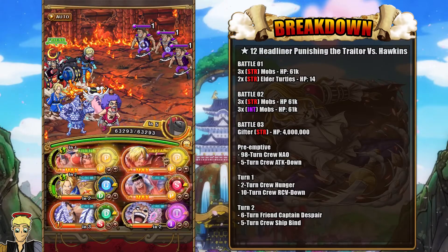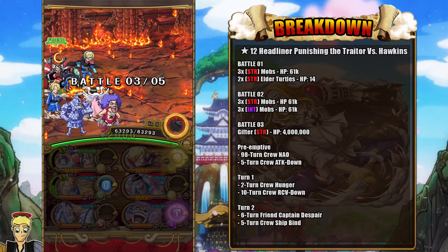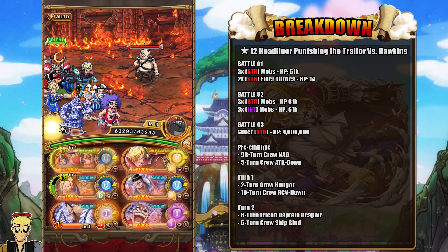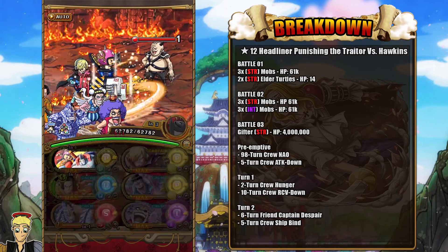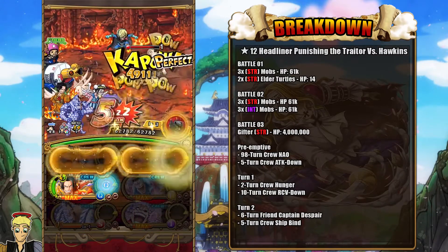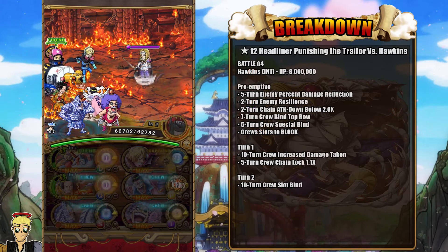When you get to Stage 3, it's going to be important that you hit all your Perfects because the attack down is going to be getting rid of — you'll be given 5 turns of it — and it's very easy to get rid of because Frankie just gets rid of it for you. You'll also be given 98 turns of normal attacks only, so no specials that deal damage or health cuts. If you don't hit all your Perfects, don't really worry about it. If you have your Hunger high enough with Bon Clay, you only need to get rid of 2 turns of that. And the recovery down is gotten rid of with Ivankov and Frankie — Ivankov by himself gets rid of 7 turns.